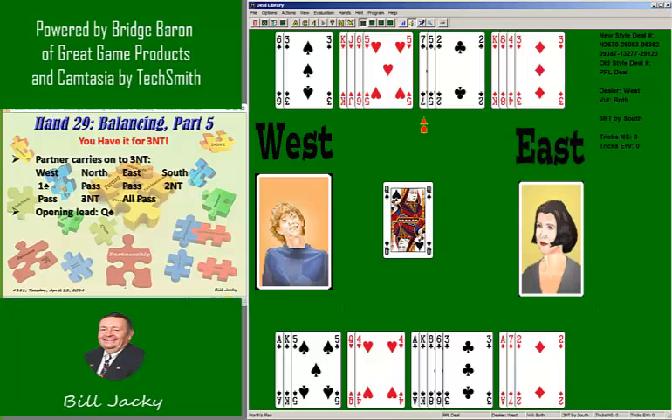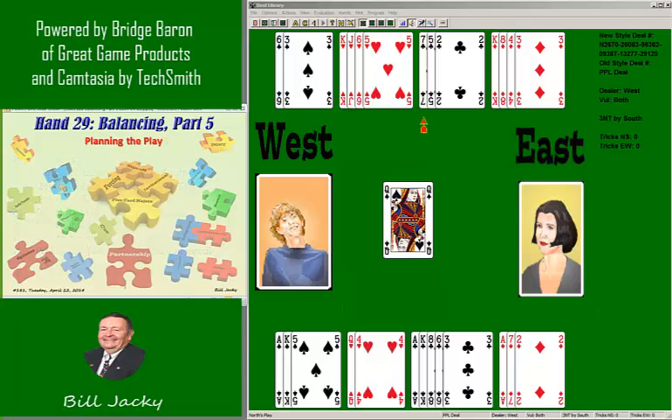The opening lead is the Queen of Spades. Questions: where are your winners, and where can you get the tricks you need to add up to nine? You need nine tricks to make three no trump. This is not a complex hand. You have two spades, two diamonds, and two clubs — that's six. You need three more. Where can you get them?